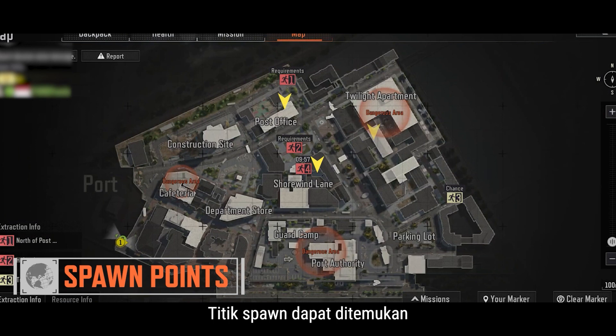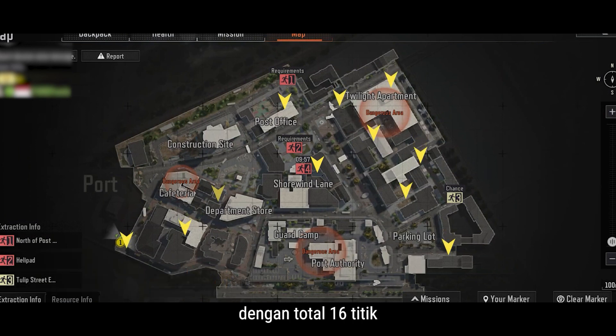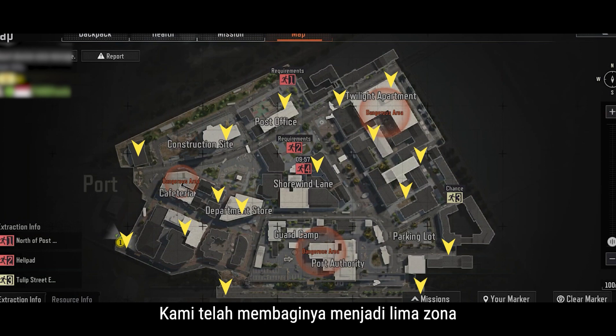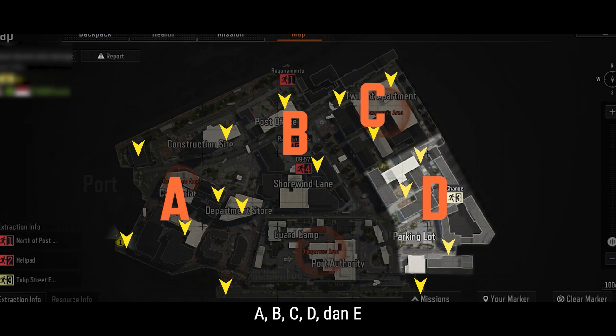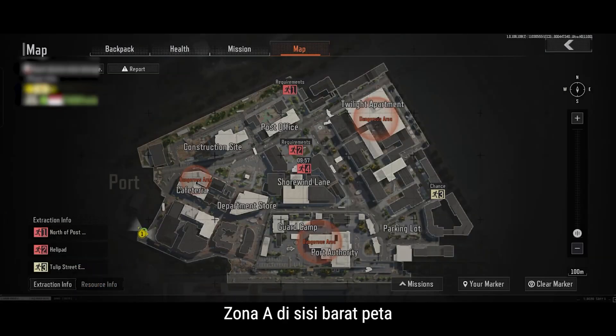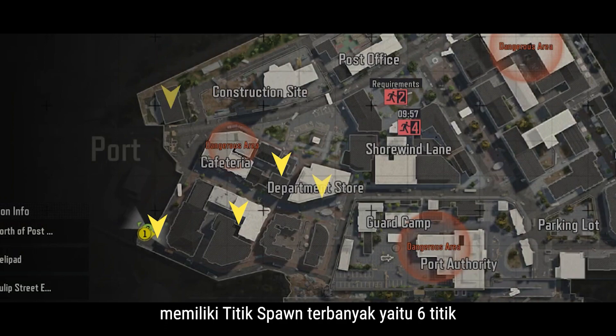Spawn points can be found just about everywhere in the port, as there are a total of 16. We've divided them into 5 zones: A, B, C, D, and E. Zone A on the western side of the map has the most spawn points at 6.